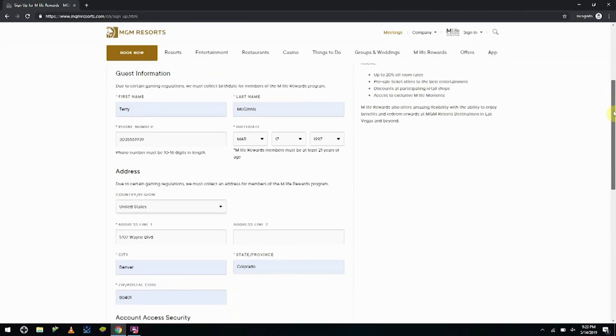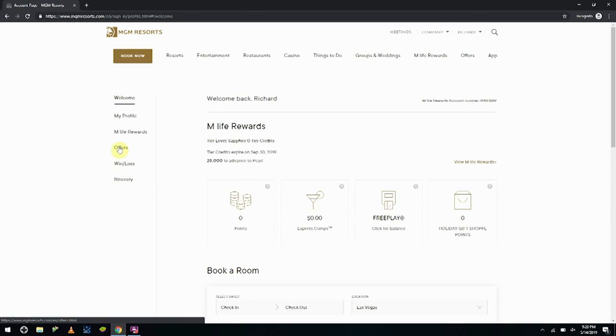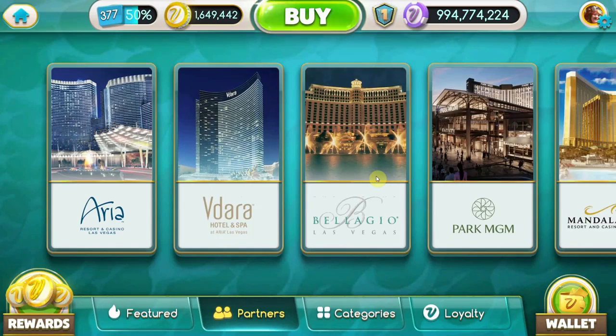It's completely free, and it's going to get you additional comps in the casino. Also, make sure that your MLife card matches your legal name on your photo ID and passport, or otherwise you're gonna have a bad time! Okay, let's get back to redeeming rewards.